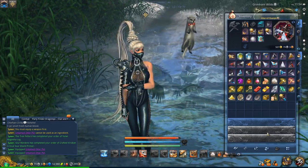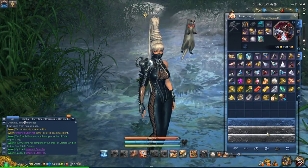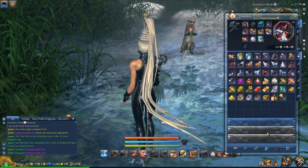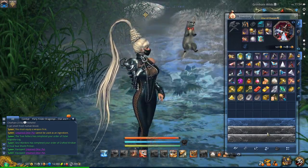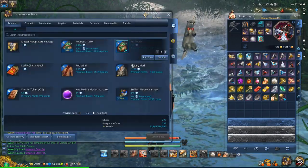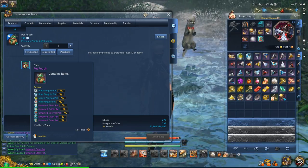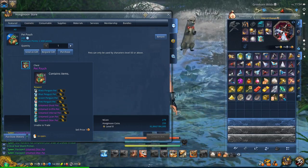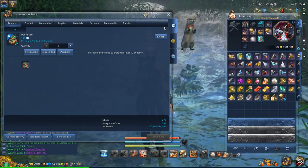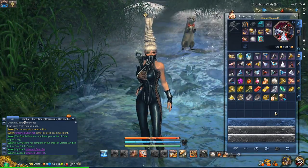That pretty much covers it for legendary pets. If you want one, prepare to grind — they give around 25,000 hit points or something ridiculous like that and a ton of defense, so they are incredibly powerful. But yeah, they are a serious grind. If you just want the regular otter pet, it's not a big deal — you can get him right from the normal pet pouch. You can see: untamed otter pet. He is probably the more rare roll, but as you saw on the marketplace, his price is not too bad. So that is the new pet system.